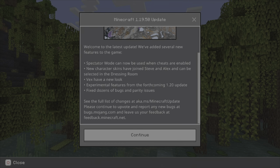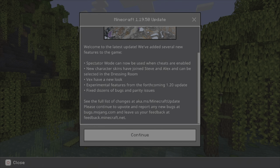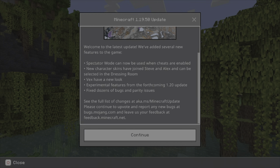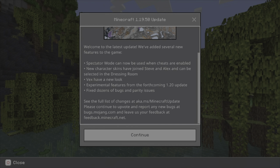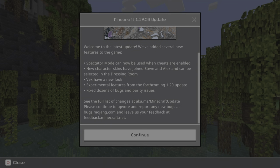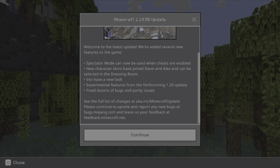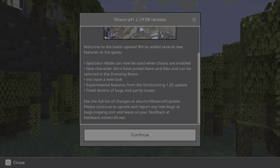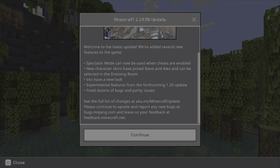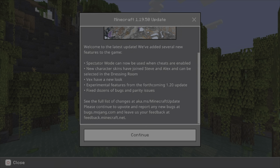Spectator mode has officially been released fully for Bedrock Edition when cheats are enabled. If you guys want to see a video about spectator mode, I made a video about this a literal month ago, so go check it out. I may make an updated one so you guys can have easy access to it. It basically allows you to now do spectator mode in your Minecraft world as long as you have cheats enabled.